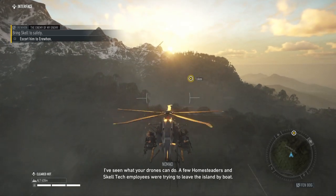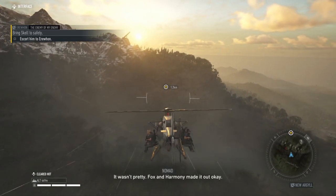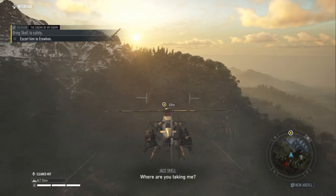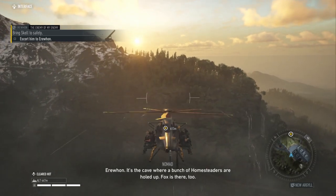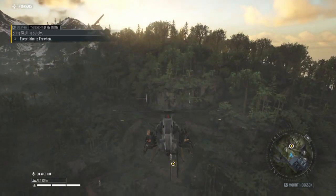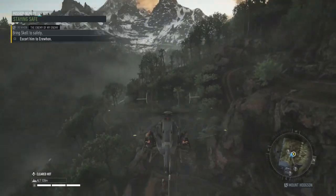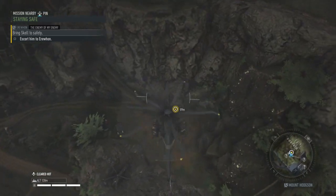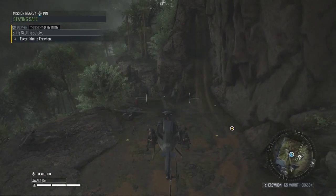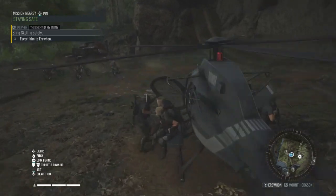'I've seen what the drones can do. A few homesteaders and Skell Tech employees were trying to leave the island by boat.' 'No — what happened?' 'It wasn't pretty. At least Fox and Harmony made it out okay.' 'This isn't what I wanted at all.' Taking us to the cave where a bunch of homesteaders are holed up — Fox is there too. Yeah, he's kind of right — none of this is making sense. If some of the good guys are now with Walker, does that mean Walker was right? That's quite tricky. Let's stay neutral for now.